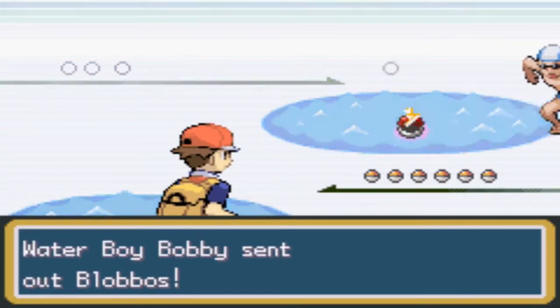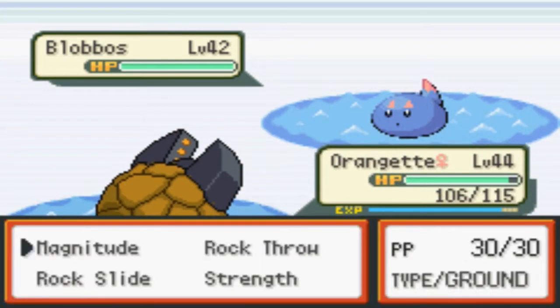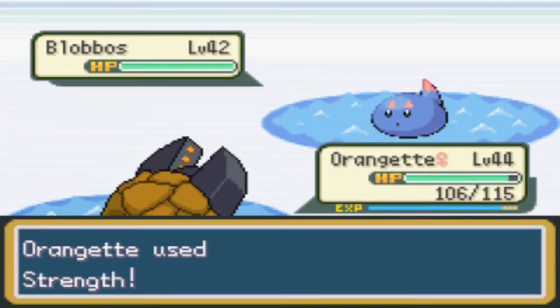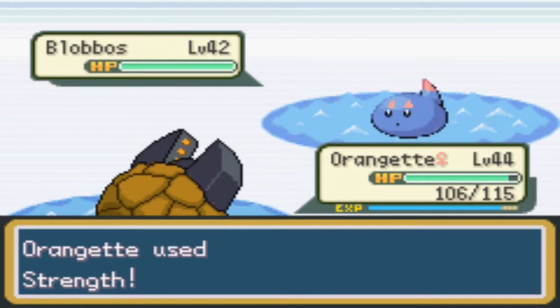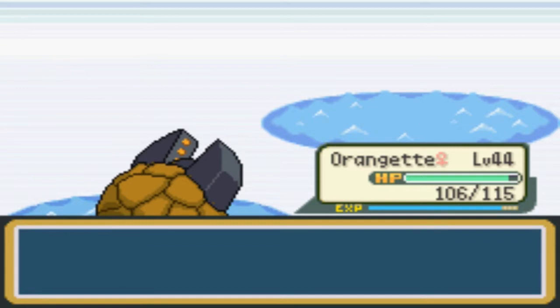Waterboy Bobby sent out Lapras — oh hey, hi Bobby! I'm gonna use Strength, go for that super effective hit on your Ice typing. Yeah, you're wrecked — think about what you did.